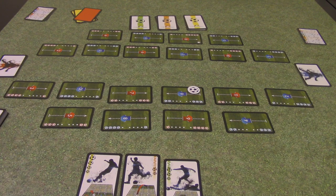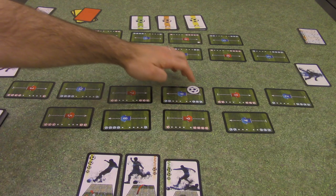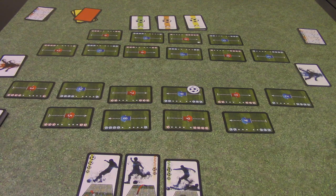So here we are down on the pitch. We have the field all set up. Each game, and each half, and also after each goal is scored, this is how you'll set up the board. And to begin the game, you'll randomly determine who starts with the ball. In this case we're going to have blue with the ball, and so you'll put the ball token on player number six of the team that's starting.